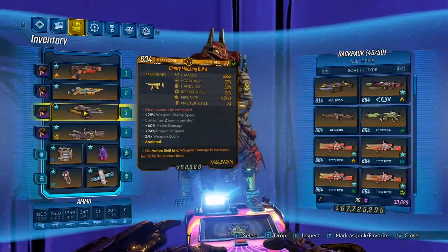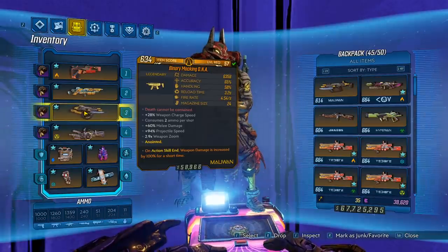To get this gun, you will have to play on Mayhem 6 or higher. If you play on anything lower, this gun will not drop. To get the gun, you want to farm General Tront, and he can be found at Desolation's Edge.